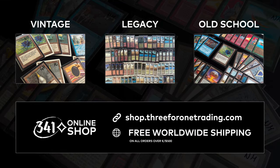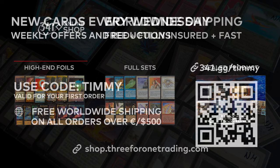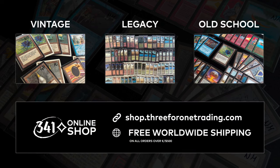341 Trading is one of Europe's leading Magic the Gathering retailers. Their online shop has a fantastic selection of high-end magic cards, especially for vintage, legacy, and old-school magic players. They now exclusively offer my community free, fully insured, and fast worldwide shipping on all their high-end singles, full sets, and out-of-print sealed products. They upload new cards every Wednesday and have weekly sale offers waiting for you. Use my code TIMMY to get free worldwide shipping on your first order over $500 or Euros. Thank you, 341 Trading, for sponsoring this video.